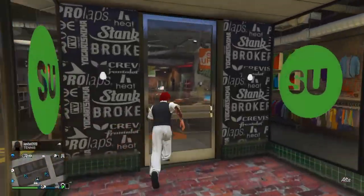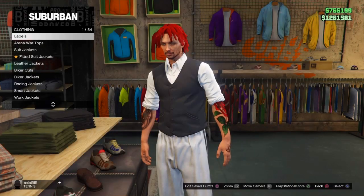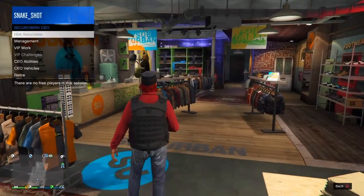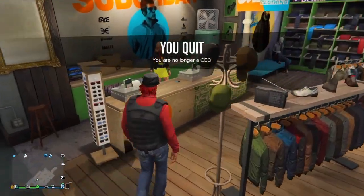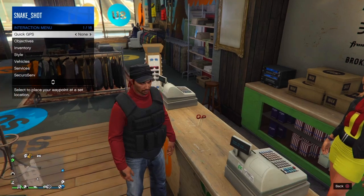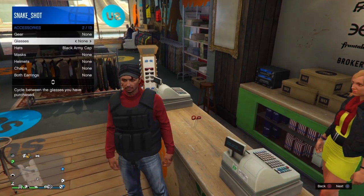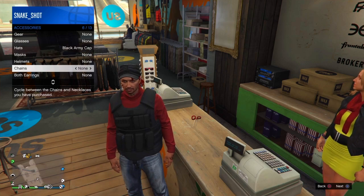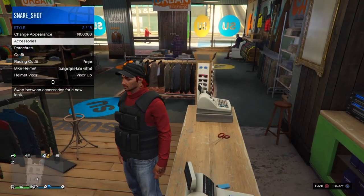Once you load in, quickly run into the store and keep spamming the d-pad. Once you get in, it'll start kicking you out — and once you get kicked out you'll see that you have the outfit, just like with the tan joggers glitch. Leave the CEO and you'll see you still have the outfit. Go over here and you can save the outfit. You can also customize it — add accessories, change hats, add chains, and so on.